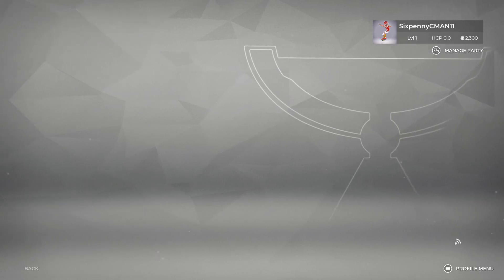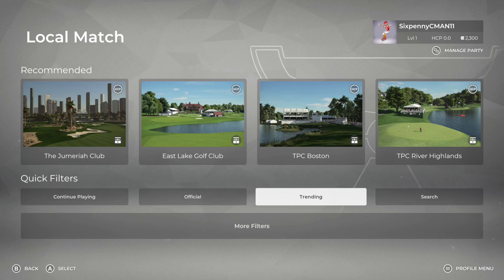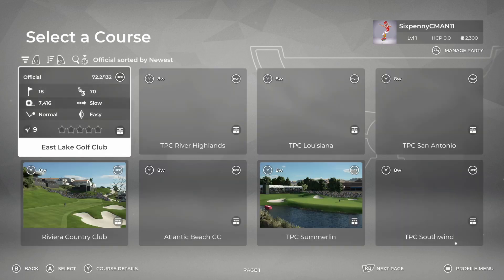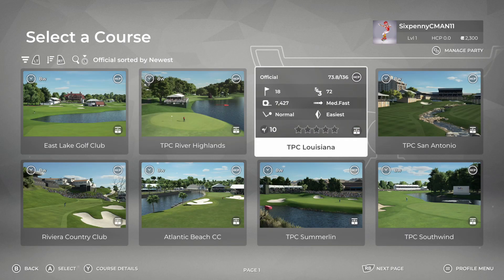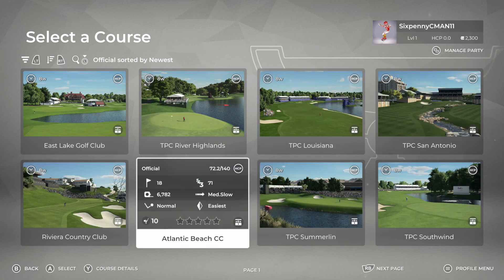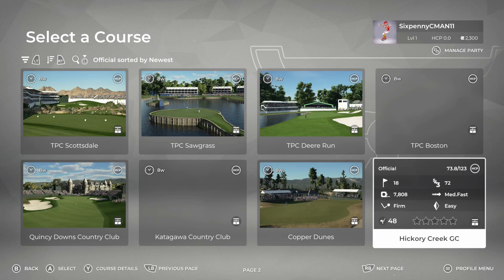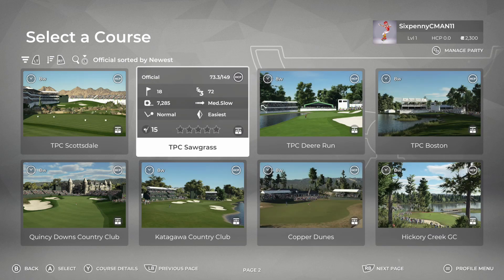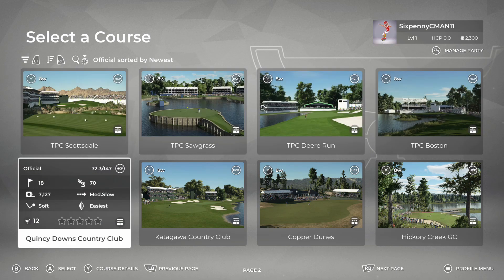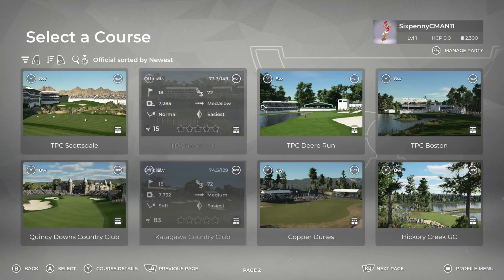I'm going to dive into a local match. There are 15 official courses in this game. The official courses include Eastlake Golf Club, TPC Riverlands, TPC Louisiana, TPC San Antonio, Riviera Country Club, Atlantic Beach Country Club, TPC Summerlin, TPC Southwind, TPC Scottsdale, TPC Sawgrass — one of my favorites and the first one I'm going to play — TPC Deer Run, TPC Boston, and then other HB Studios courses: Quincy Downs Country Club, Copper Dunes, and Hickory Creek.